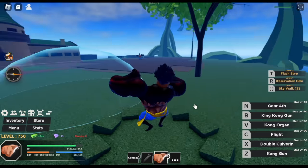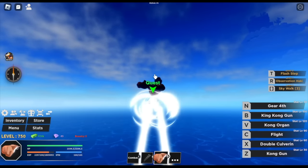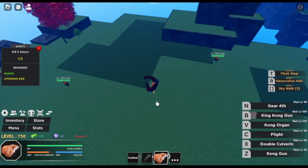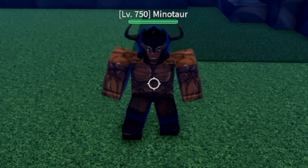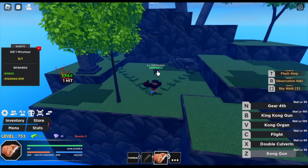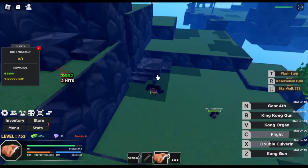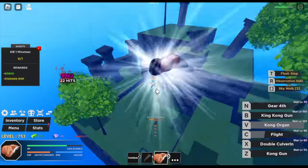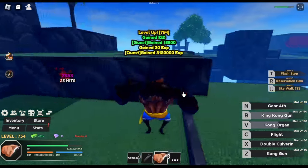Time to reach max level with this form. We now have Flight on C-Skill. Back to the Satirs — just one B-Skill is enough. Let's try our skills with the Minotaur. Z-Skill is Kong Gun, this is Double Culverine, then Kong Organ is the new C-Skill, and our most powerful skill is the King Kong Gun. We're just gonna grind the previous mob using B-Skill.